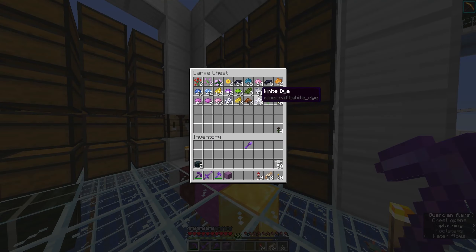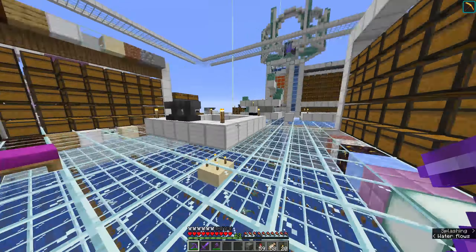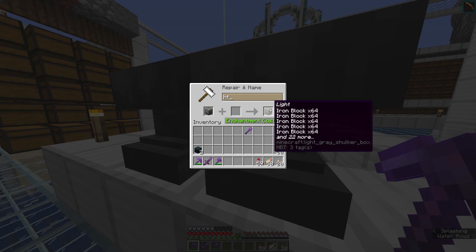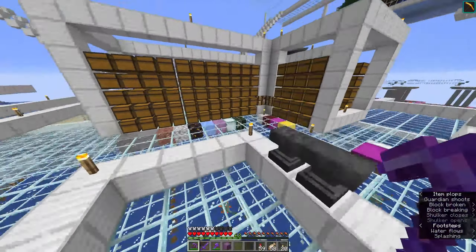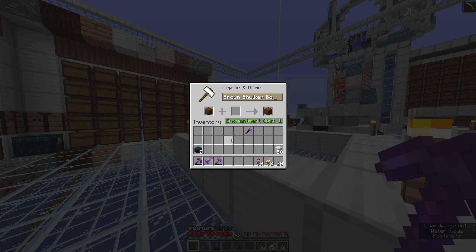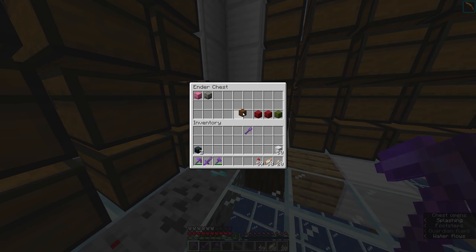Building blocks are going to be light gray, because my building blocks are iron blocks, so that makes sense. Building blocks. Could also make them white, but it's whatever. And then the wood and wool is going to be brown. I'm just going to call it wood. Maybe I'll make another chest with all colors of wool, but for now it's just going to be this.